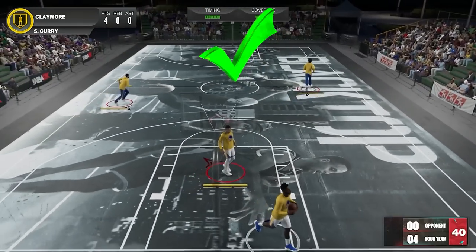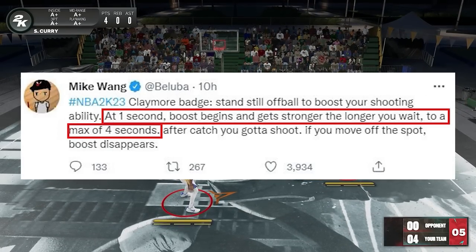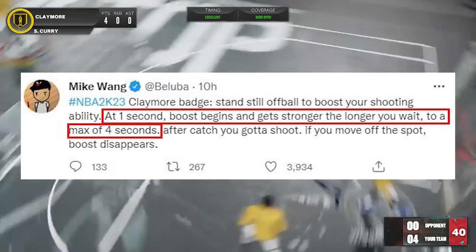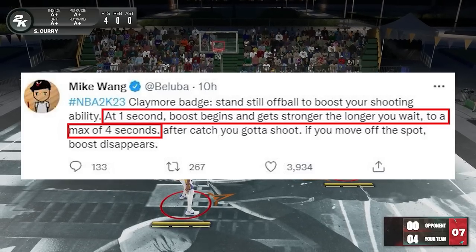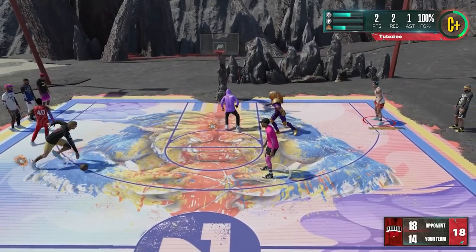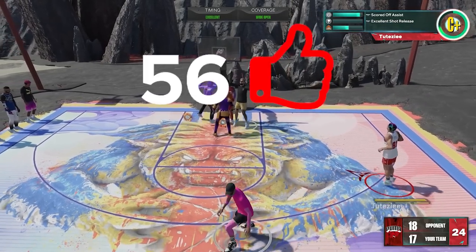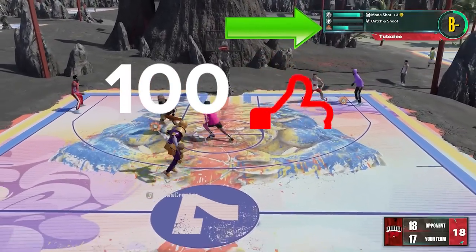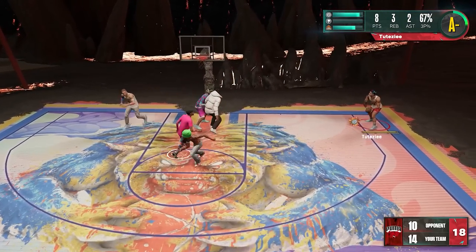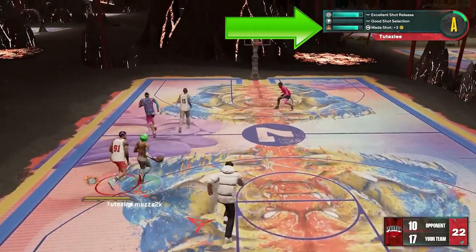Now for the next one — in terms of amount of boost, according to Mike Wang, the longer you stand still, the better the boost, but the max boost will be around 4 seconds. So if you stay longer than 4 seconds, it will have the same boost as 4 seconds. Now for the rough recommendation: if you're a catch-and-shoot guy, this is the second badge to prioritize after Catch and Shoot. Catch and Shoot will be more important because not all catch-and-shoot shots will activate Claymore, but all Claymore shots will activate Catch and Shoot — so Catch and Shoot badge will have better frequency of activation. I really recommend pushing Claymore to max if you're a catch-and-shoot guy, especially since it is a cheap badge.